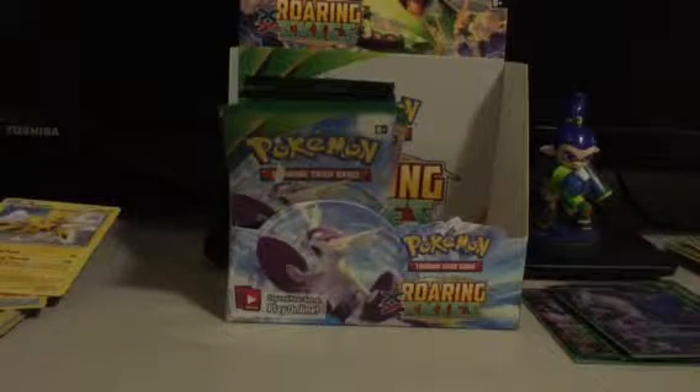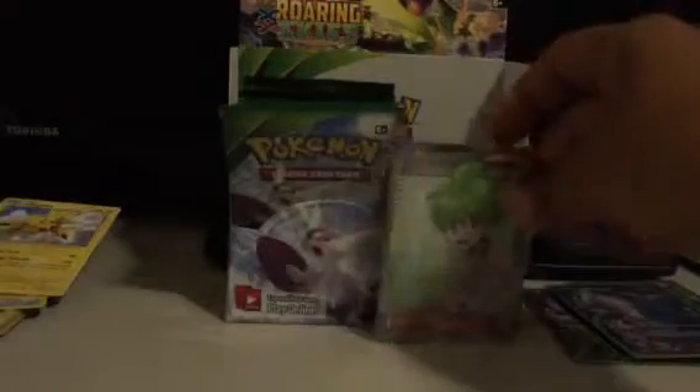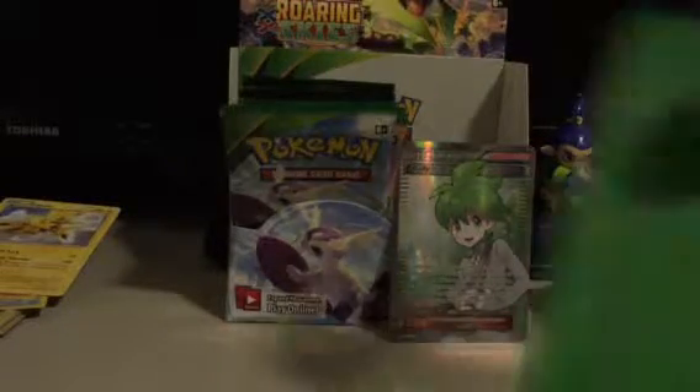And the last pack. Let's see — Skunky, Healing Scarf, Gliscor, Nincada, Gligar, Voltorb, Natu, Binacle, Wurmple Reverse, and nice — another Full Art. So this has been a very, very great pack here. Let me just get a good look at this guy. It's a Full Art Planner. Pretty cool. Nice pack.